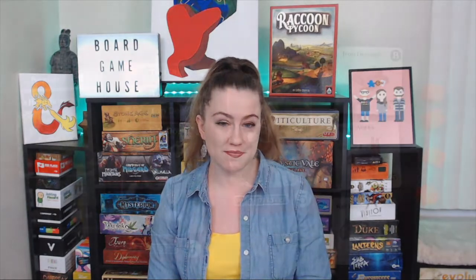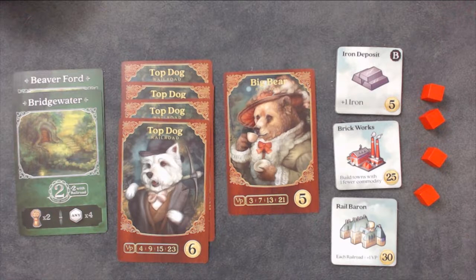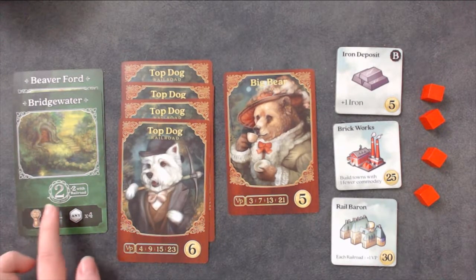The game ends when either the last town card is purchased or when the last railroad is auctioned. Continue the round until the player to the right of the first player finishes their turn. You earn victory points in four different ways: your town cards, your railroad cards, each building, and every railroad and town pair. The town cards have their victory point total indicated in gray in the center of the card and can score between 2 and 5 points.